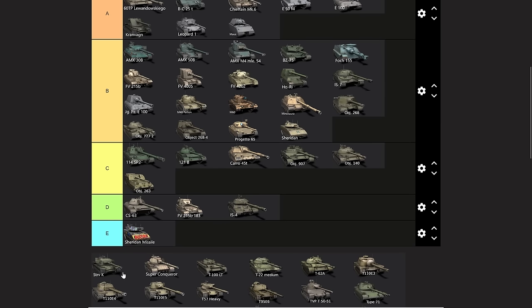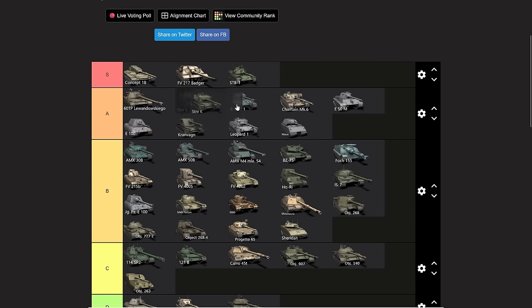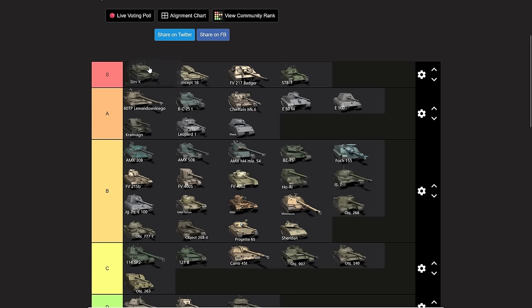Then there's the STRV K — here's the dilemma with this vehicle: it sort of works, but it also doesn't. The front plate is essentially a Kronwagen but with a Centurion turret plunked onto it. Very high DPM. I could put it higher but I'm just going to put it down into A tier — below the Kronwagen. It's the same hull basically with just the Centurion turret and gun, 360 alpha damage. The Concept 1B at hull-down is a lot better vehicle, but I'm just going to leave the STRV K in A tier.